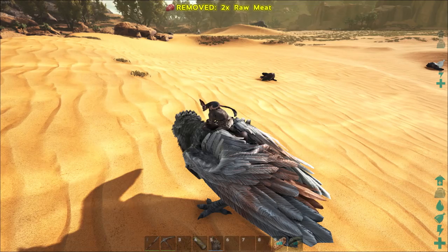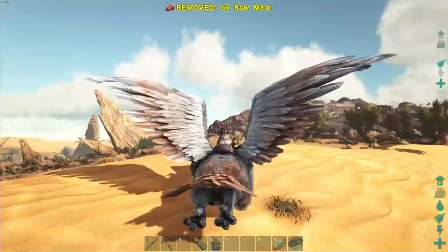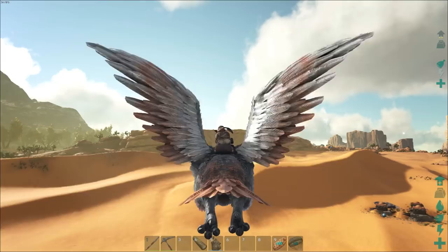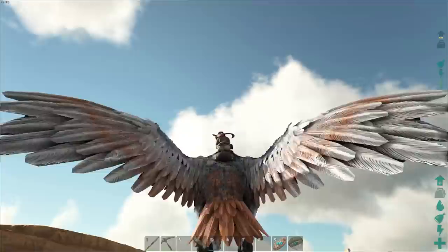Now you can also use tower birds, bulls, saber tooth, and snakes — snakes are actually really brilliant. Those other things out in the desert, I can't remember the name of them, they're like centipedes. They're really good also, but they're really high level and they will hurt you a little bit, so just be careful with them.